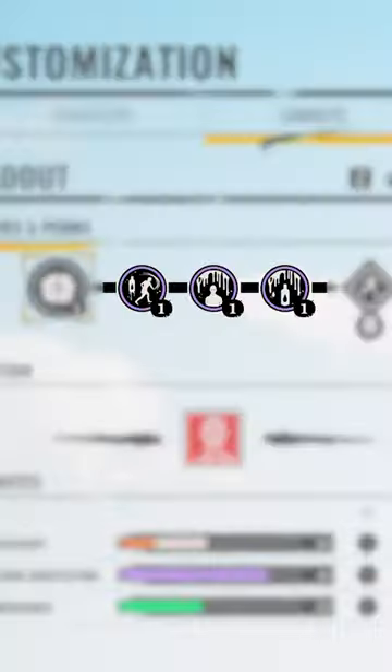After turning it on, head towards Grandpa and continue to collect blood. If you have attributes and perks that increase blood harvesting, you will be able to level up Grandpa very quickly.